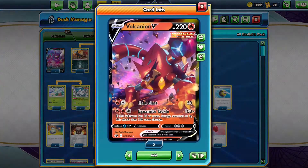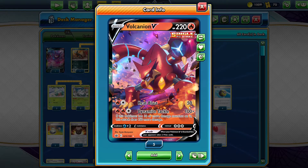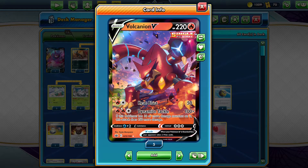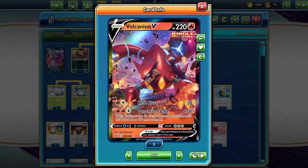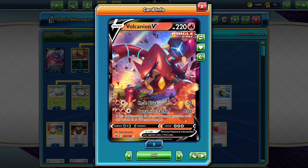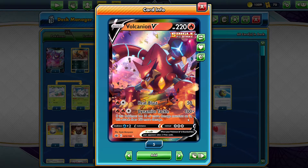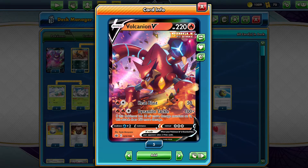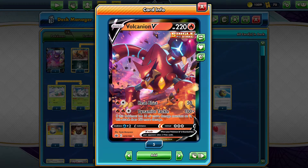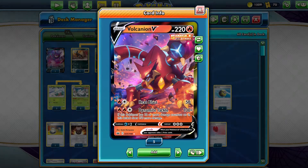Volcanion V, our main attacker, has two attacks. Heat Blast does 50 damage for one Fire and one Colorless energy. The main attack we focus on is Dynamite Tackle — if this Pokémon has 10 or more damage counters on it, this attack does 150 more damage, so we'll be able to do 250 damage if our Volcanion has 10 or more damage counters.